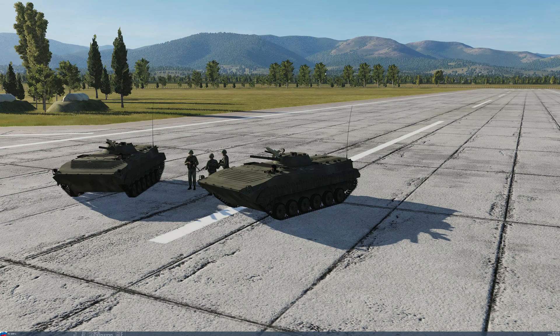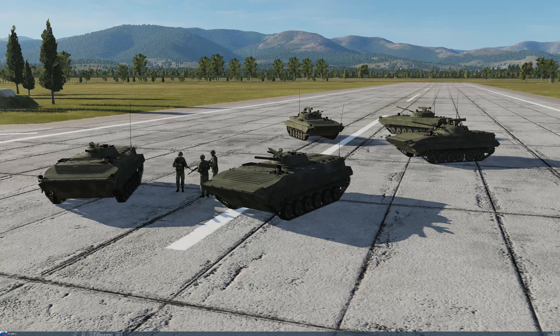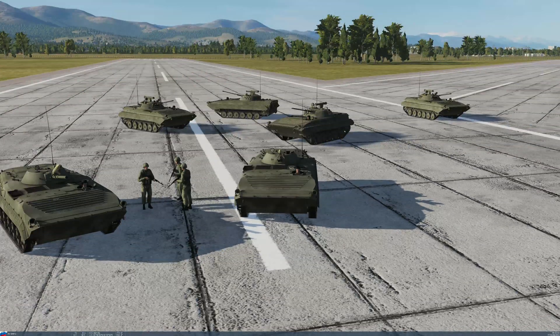We're in the mission now and we can see the time counting up in the bottom right. We'll speed it up slightly using Ctrl+Z. There's one minute done, one minute thirty, one-forty. We're at one minute fifty now, so we'll give it ten seconds and we should see the BMPs spawning. Five, four, three, two, one - and there we go, our four BMPs.